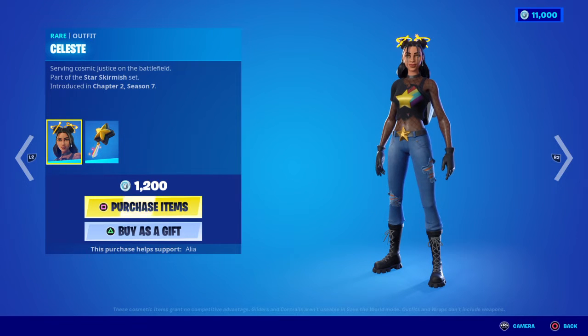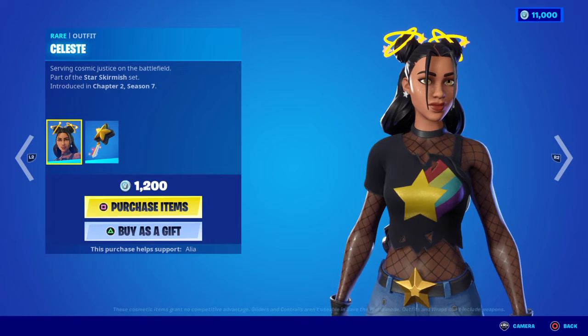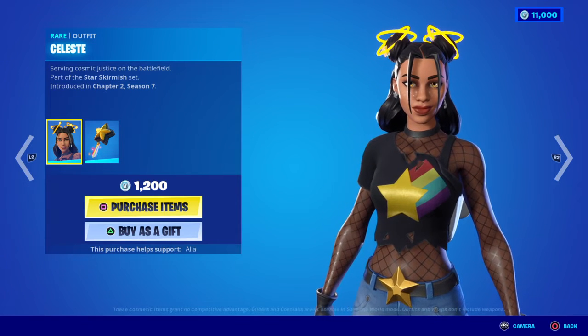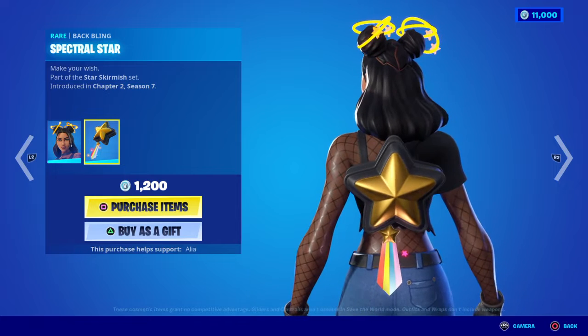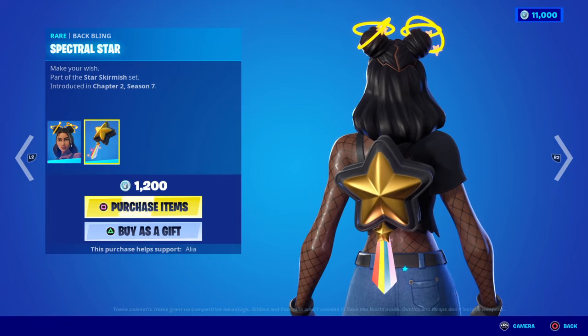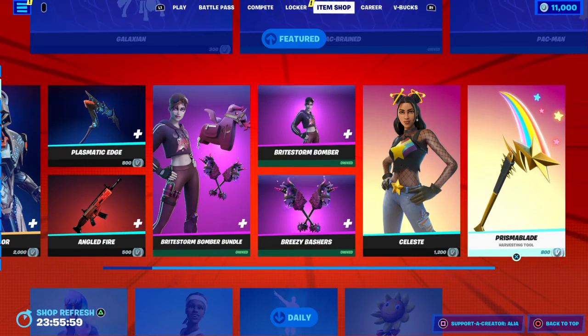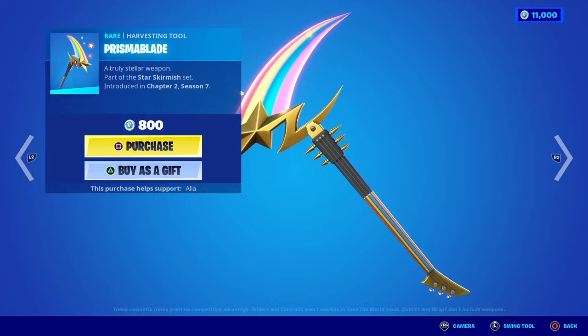Moving on to the return of the Celeste skin — 'Serving Cosmic Justice on the Battlefield,' part of the Star Skirmish set, first introduced in Chapter 2 Season 7. I love the fact that she has animated stars on her bands — really cool. Moving to the backbling, we have the Spectral Star — 'Make Your Wish,' part of the Star Skirmish set — with a nice animated rainbow and sparkling stars on the zip tag. The harvesting tool is the Prisma Blade — 'A Truly Stellar Weapon' — an absolute badass guitar design with an animated rainbow and twinkle stars.